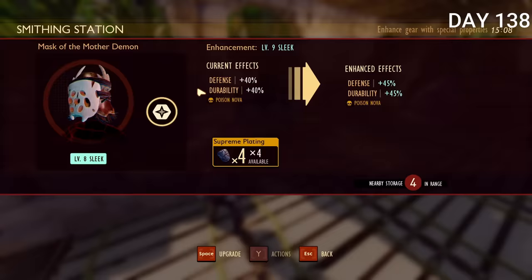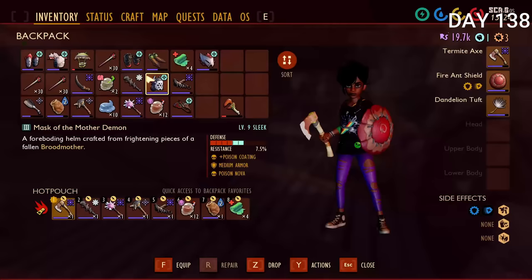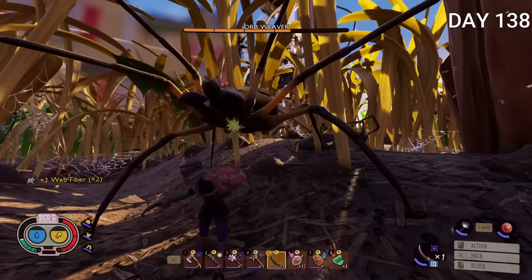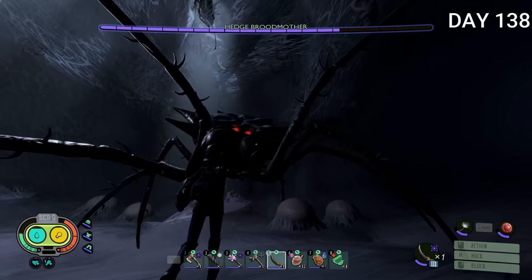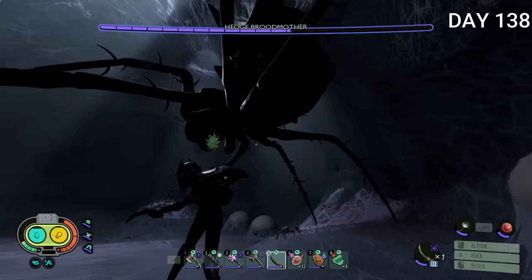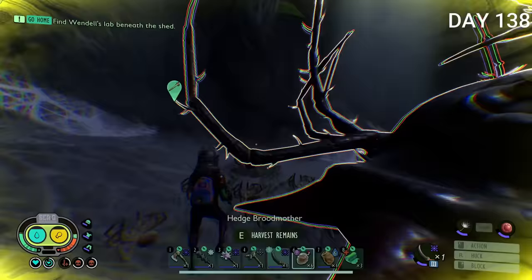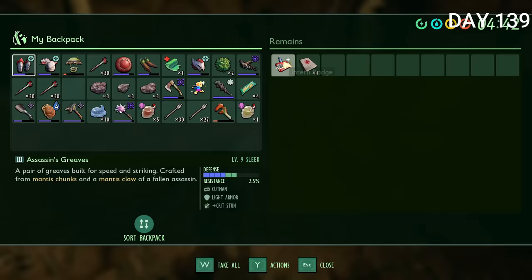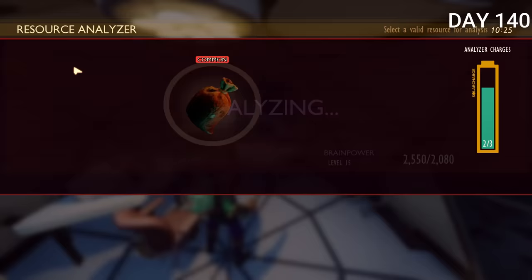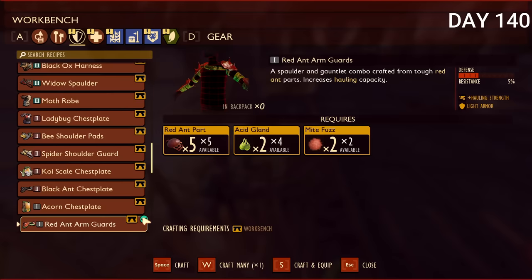I pretty quickly killed the broodmother, got back to base, and upgraded my mask to sleek. Eventually I had the full loadout and it was absolutely broken. I am not speeding up the footage at all — it just does this much damage. It's easily one of the most broken loadouts in the game, so big thanks to the creator I found it from — their channel will be in the description. Day 139 I killed a scarab and got a trinket as well as the intern badge, which is absolutely insane — it lets you carry 15 logs. The pupa hat lets you carry five extra things, so with the ant shoulder piece that's 21 total.